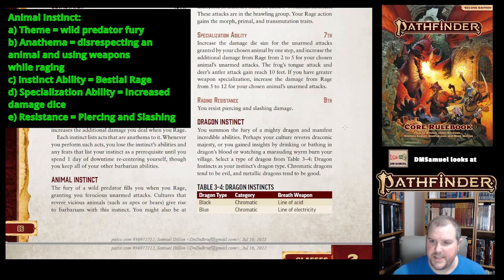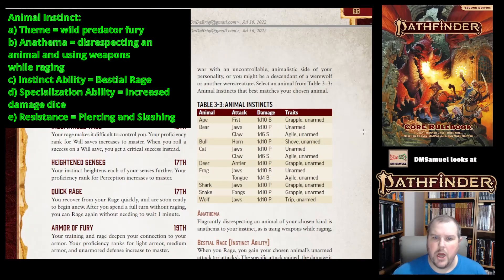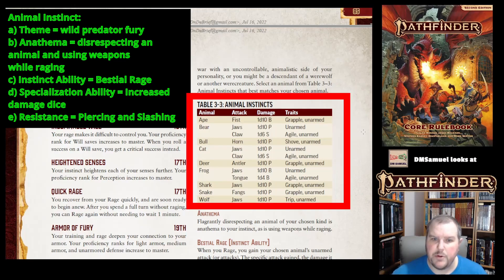Let's take Animal Instinct as an example. The fury of a wild predator fills you when you rage. Cultures that revere vicious animals give rise to Barbarians with this instinct, or you might be at war with an uncontrollable animalistic side of your personality, or a descendant of a werewolf or other werecreature. You select an animal from Table 3.3, which tells you the animal's attack type — fist, jaws, claws, horns, tongue, antlers, or fangs.